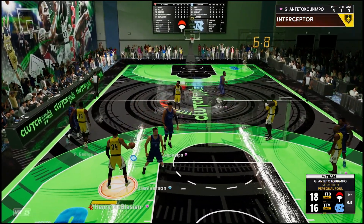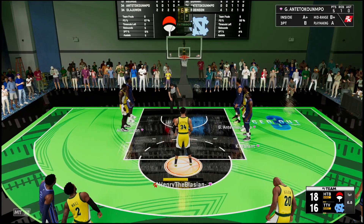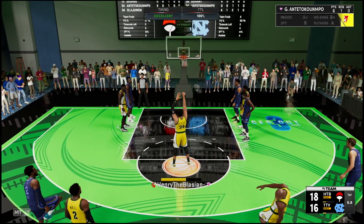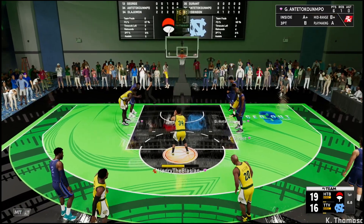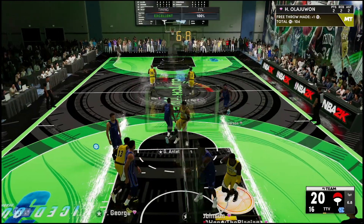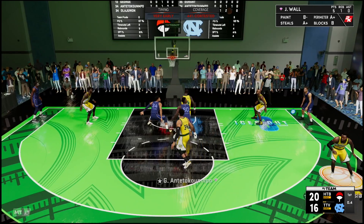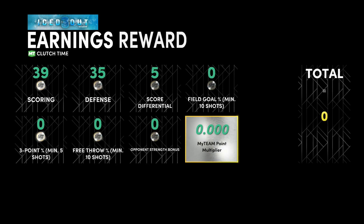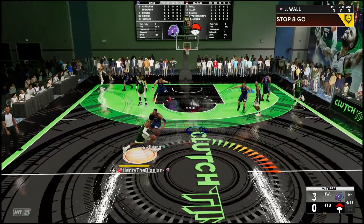That right there is basically the game — but keep in mind this guy can hit a four-pointer so we gotta knock down both free throws. Ray Allen didn't have too many buckets in this game but we're hopping into another one. This was sweaty — gotta not allow a four-point play. We don't allow it. Good defense — that is gonna be the game. Definitely sweaty for game one, so let's jump into the next game.